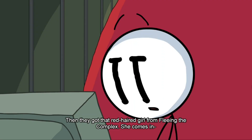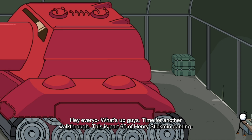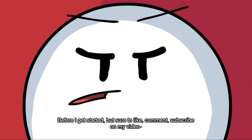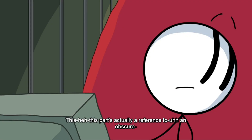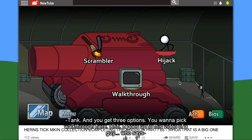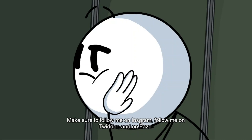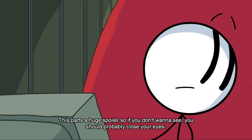Then they got the red-haired girl from Fleeing the Complex — she comes in. When you get to this tank part you want to pick walkthrough — it'll play this video of a guy who starts talking: 'Hey what's up guys, time for another walkthrough, it's part 65 Henry Stickman gaming, before we get started make sure to like, comment and subscribe on my video.' This part is actually a reference to an obscure tank. You get three options — you want to pick walkthrough. It goes to this video of a guy who says: 'Welcome back to part 65 of my Henry Stickman playthrough walkthrough, make sure to follow me on Instagram, follow me on Twitter.'